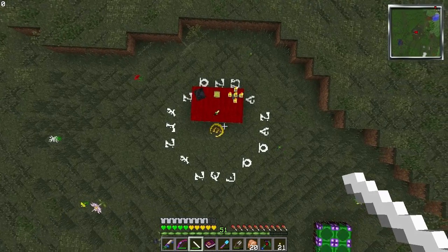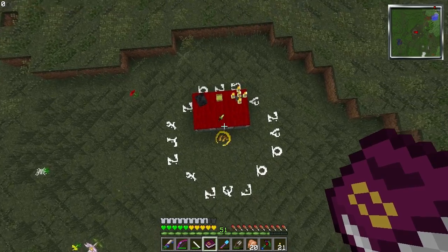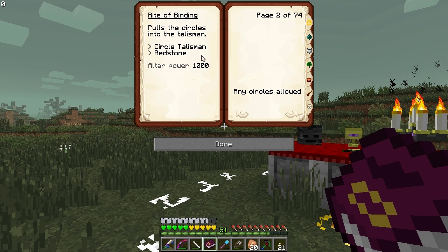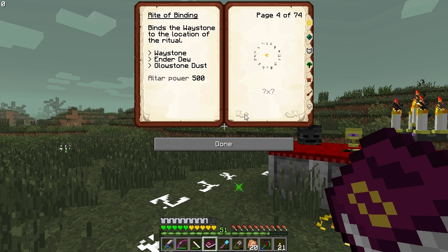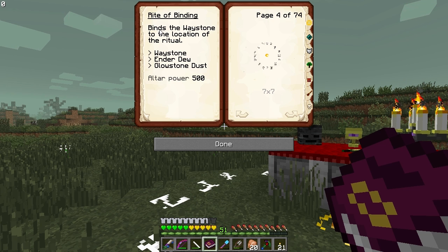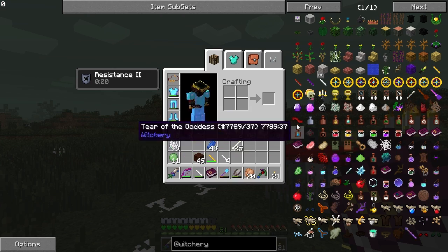That's what it looks like in the book, and apparently we have our first circle. Can we make anything? I would need a circle of talisman and redstone. Oh — any circle allows the right of binding, whatever that is. Binding pulls the waystone to the location of the ritual, so I can make a waystone! I have a funny feeling this is like a hearthstone from World of Warcraft.